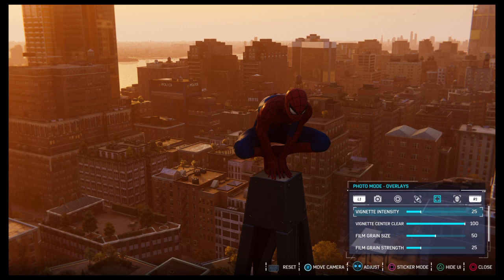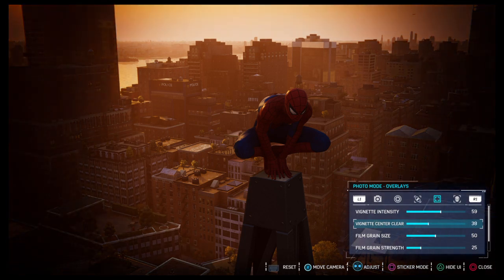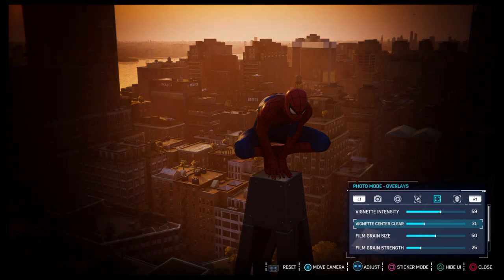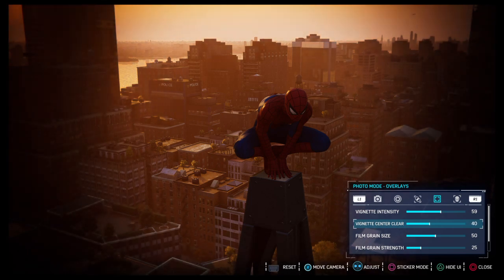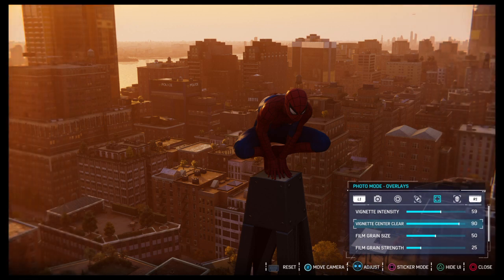Vignette intensity — I think it's pronounced vignette — and center clear. At 100, everything's clear. But the closer down to zero you go, these two complement each other. The higher the vignette intensity is, the darker your edges are. But the lower center clear is, the more of the screen is darker — it gets more and more darker towards the center. But if you increase it, going outwards from the center, it gets lighter and lighter, until you get to 100.